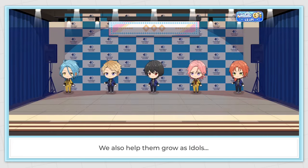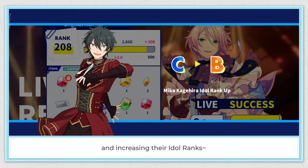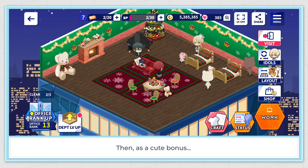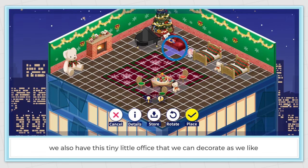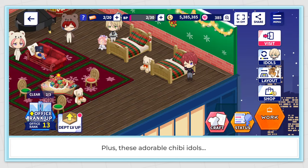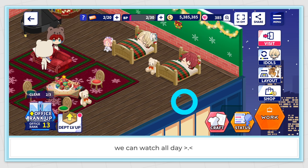We also help them grow as idols by gathering new fans for them and increasing their idol ranks. Then, as a cute bonus, we also have this tiny little office that we can decorate as we like, plus these adorable chibi idols with their cute interactions that we can watch all day.